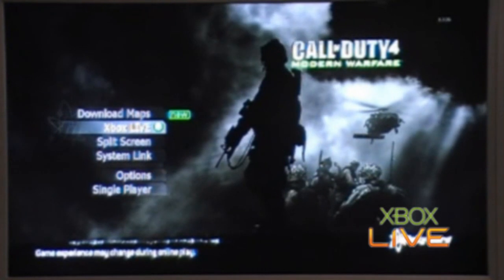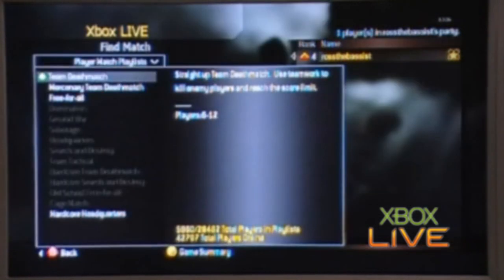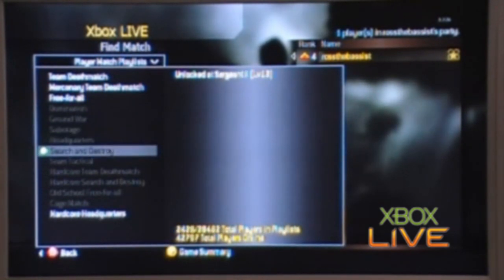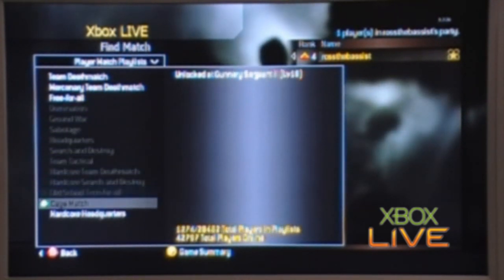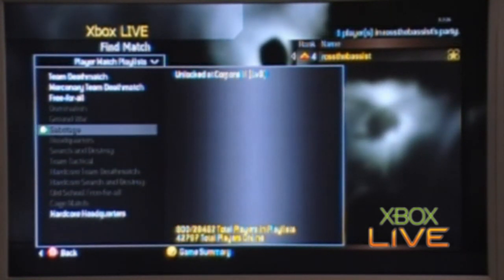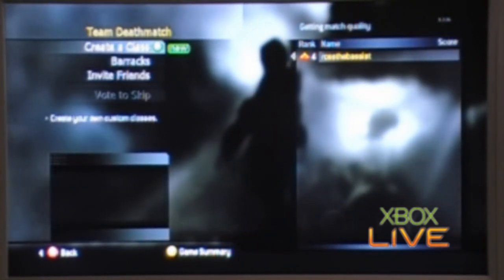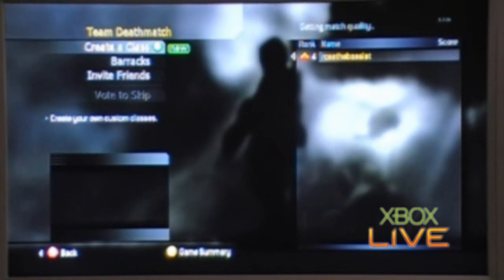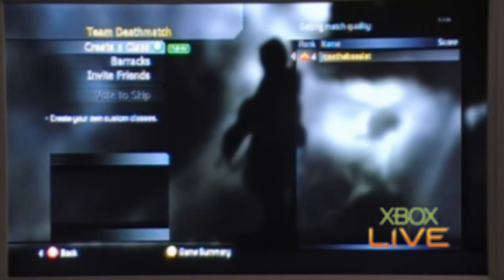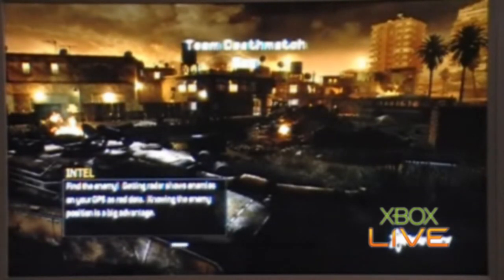Here we are on Xbox Live, clicking in — find a match. As you can tell, we've got all the match types there. You can see the greyed out boxes — that's because I'm not high enough rank. The yellow text lets you know the number of players currently online, which is pretty cool. Into team deathmatch, and we're getting the match quality. I'd like to point out that, unlike our last video, this time both Xbox Live and PSN are connected via wired connections. Loading in to a match now.